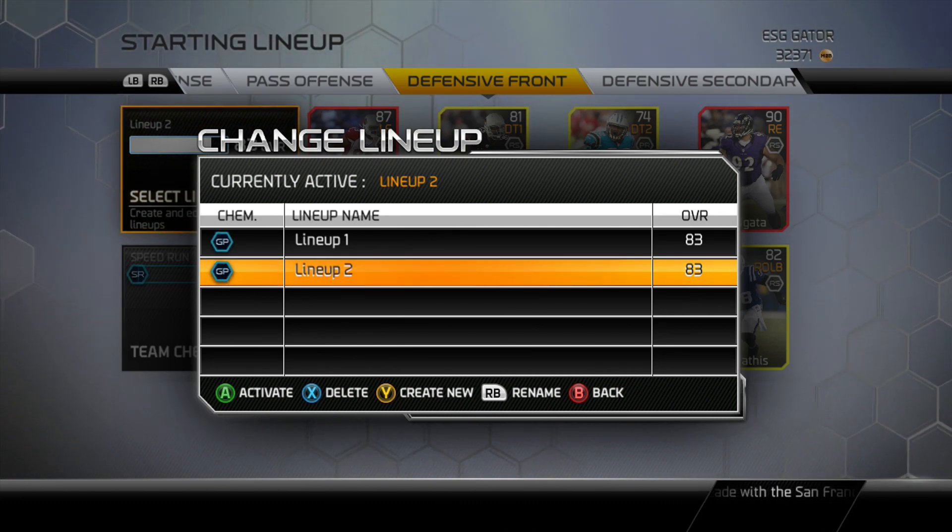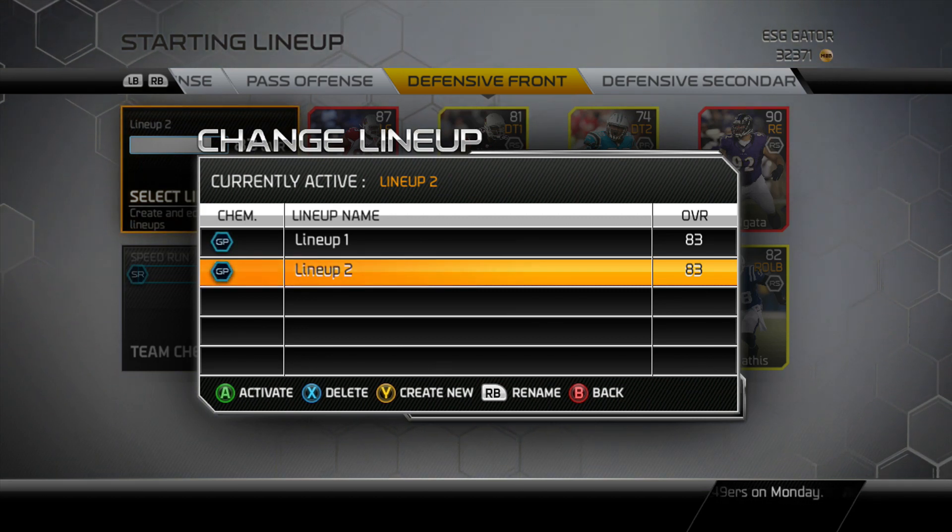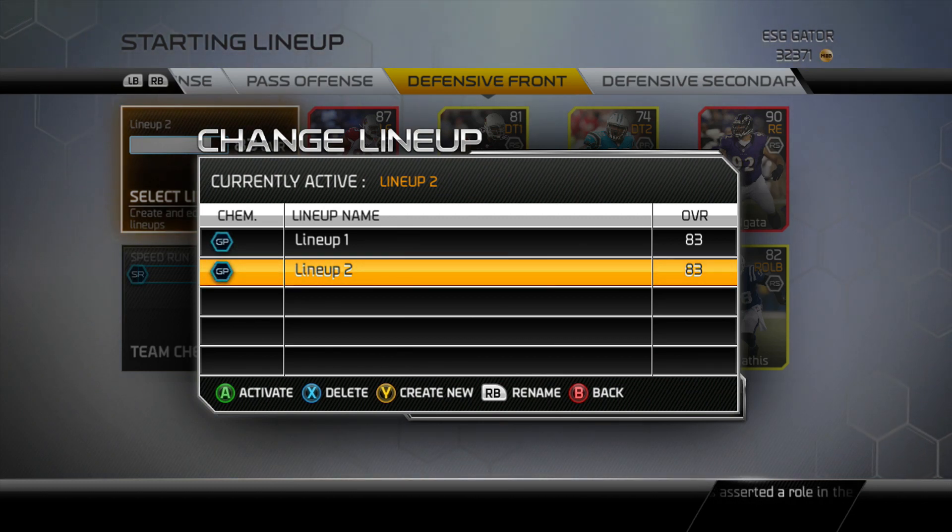Once you reach 85 overall, you can have two chemistries, so defense will have a big chemistry effect as well. Let me know what you guys think — like and subscribe, stay tuned for more Madden videos. I thought this was a pretty cool little tidbit, so take it easy. Gater out.